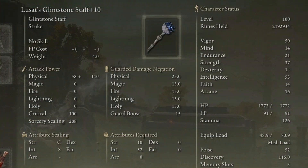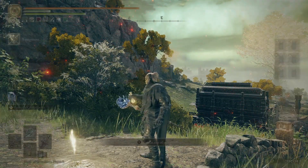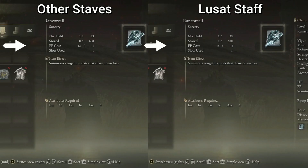For casting, we will use the Lusat Staff. It has S scaling in intelligence, so when buffed by the Flask, we reach 329 sorcery scaling. The 50% extra FP cost is not an issue, because the spell is very cheap anyway.